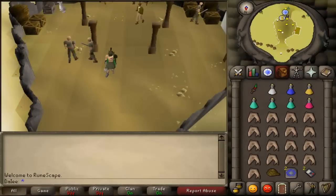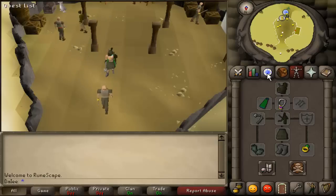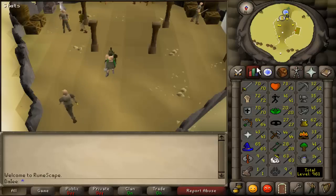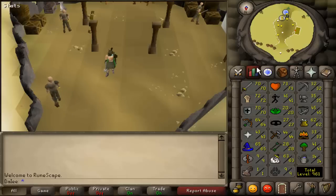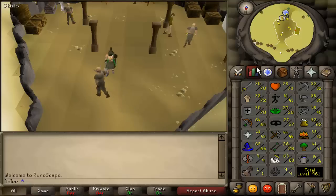Now as far as gear setups go, for this method you will need full Verac's, which requires 70 Attack, Strength, and Defense to equip. My current stats are only 70, 72, 70 and we still manage to kill it — about one kill per trip, so it's definitely doable. I'd recommend 70 plus, but if you don't feel comfortable at lower stats, then I'd recommend about 80 Strength, 70 Attack and Defense, and you should be absolutely fine.